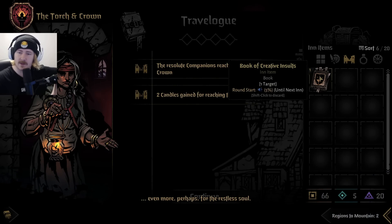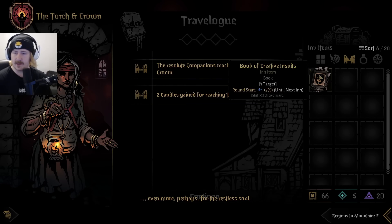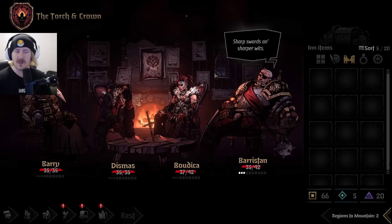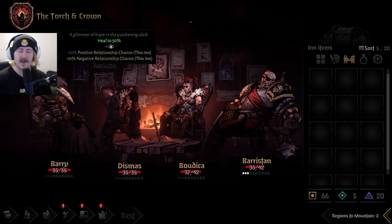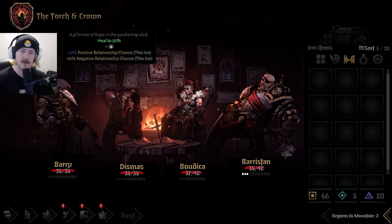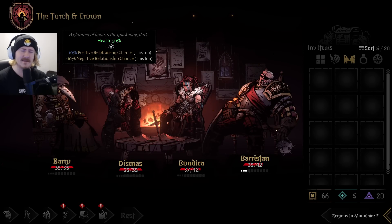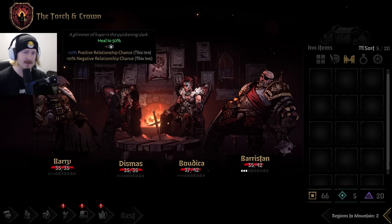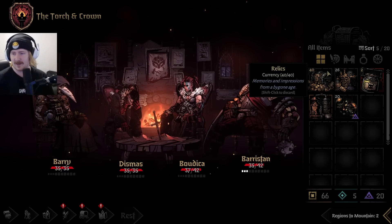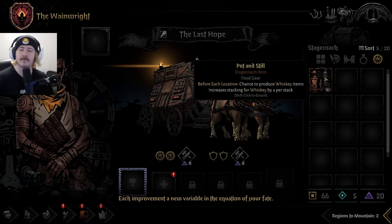Book of creative insults - taunt. We can give some taunt that gives us a heal at 50, so it doesn't actually heal anybody. Minus 10 positive relationship chance and also minus 10 percent negative relationship chance - so basically nothing essentially. Let's go to the inn.